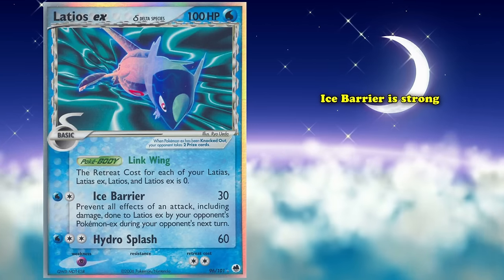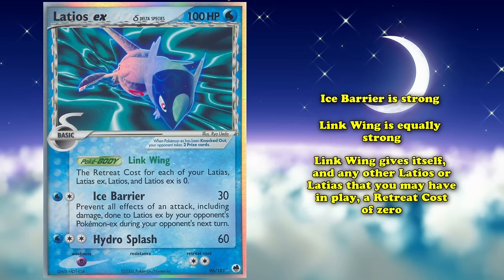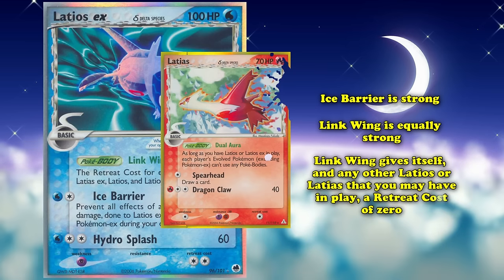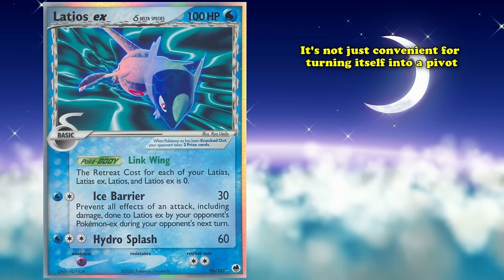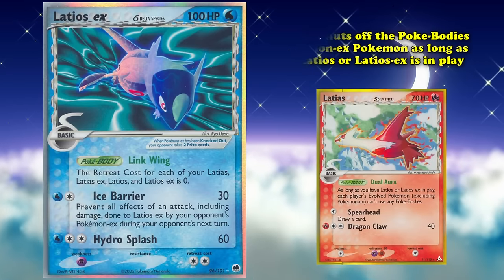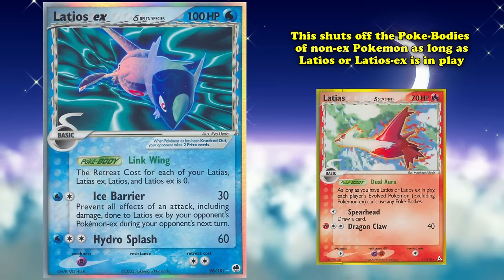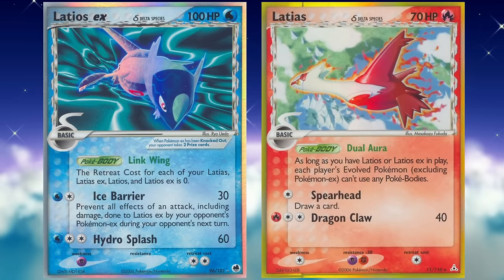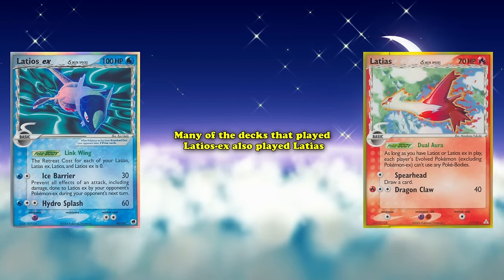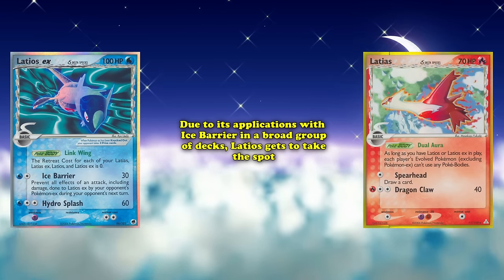While Ice Barrier is strong, the card is equally strong for its Link Wing Poké Body, which gives itself and any other Latios or Latias in play a retreat cost of zero. This proves convenient not just for turning itself into a pivot, but allowing you to easily retreat Latias from EX Holon Phantoms, which shuts off the Poké Bodies of non-EX Pokémon as long as Latios or Latios EX is in play. Latias is probably equally deserving of a spot on this list, but due to Latios EX's applications with Ice Barrier across a broad group of decks, Latios gets to take this spot instead.